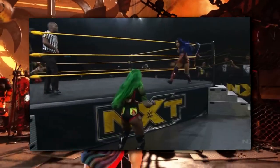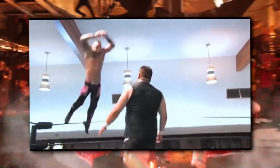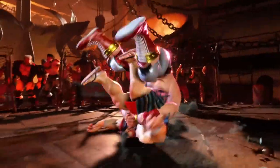Zangief's jump down light kick, I believe, is a double knee drop, also known as a Meteora. Here we have a double rolling German Suplex, obviously extremely exaggerated in this game.